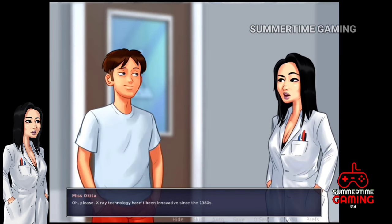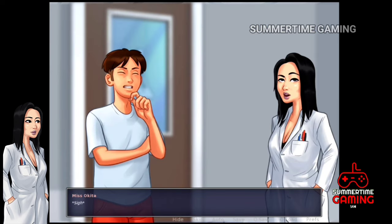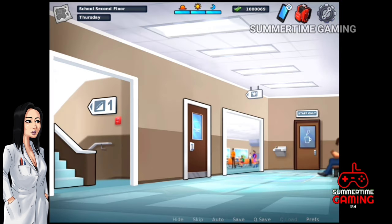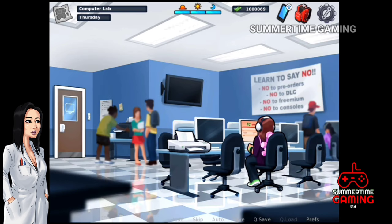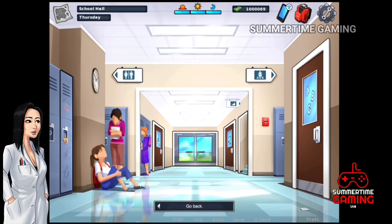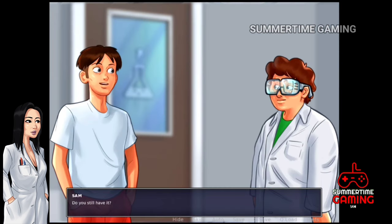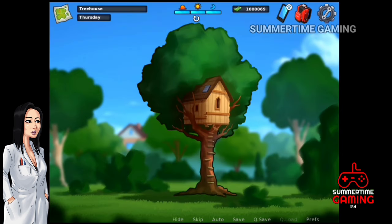Next day we go to the science classroom and there is another new invention — we need an engine for it. Let's go upstairs to the computer lab and ask June about that engine. She says there's a controller and to ask Eric about it. Back in the science classroom we see Eric and ask him about the master blaster. He says the master blaster is at the tree house, so let's go there.